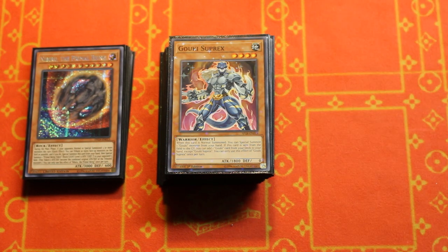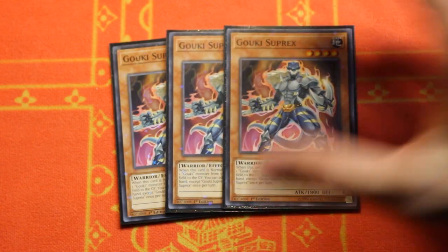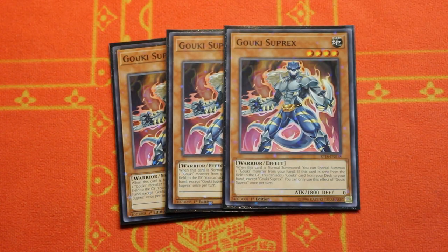Starting things off, we're playing triple copies of the Goki Suprex. When you normal summon this card you can special summon a Goki monster from your hand, and whenever any Goki monster is sent from the field to the graveyard it searches a Goki card from your deck to your hand. They're all amazing floaters and they all can chain block for your other relevant effects like your E-Sold. This deck generates a lot of advantage.